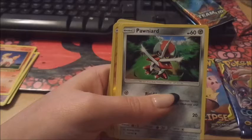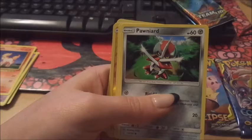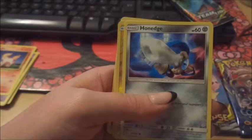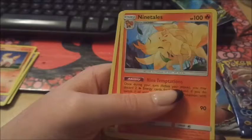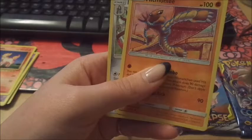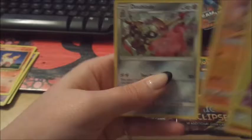Paras, Ponyta — oh, however you pronounce it. Honedge or something. Alolan Geodude — I have that one. Ninetales — oh, that was really cool. Energy card, trainer card. Hitmonlee — I don't have this Hitmonlee card. Doublade. I think I have a few new cards there.